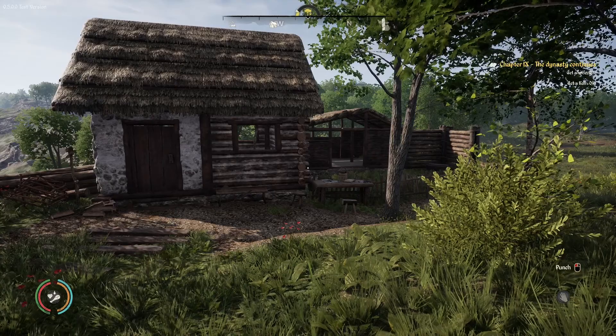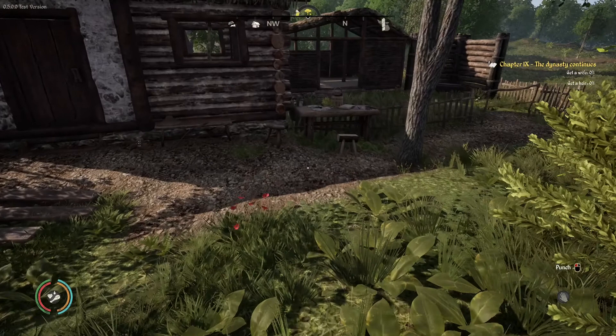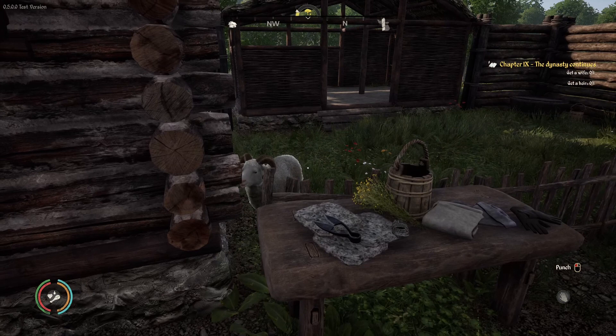Hello there, tribe leaders. My name is Goldie and today I want to show you how you can buy animals. The first thing that you need is to have a place for them to stay, and that is the right stable.